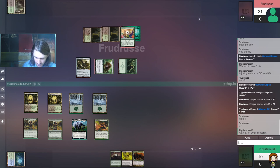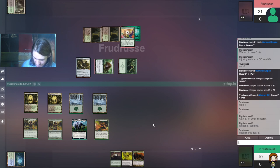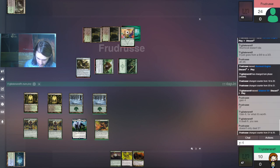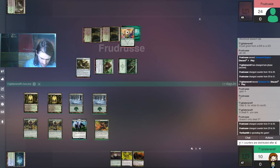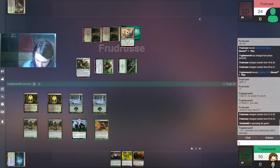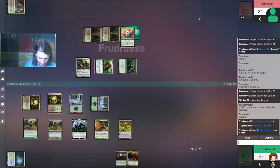Because it still dealt damage — it still dealt six damage. It still got to shrink Glistener Elf; it doesn't only deal three. How do I explain this? Minus one, minus one — counters are distributed after damage, I guess that's a simple explanation. I don't know, there's maybe a better way of putting it, but that's as best as I know to say. Don't forget to cast your Plague Stinger now.